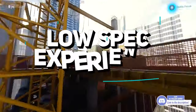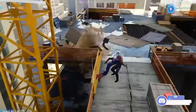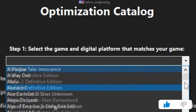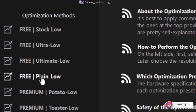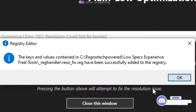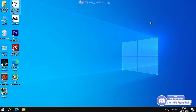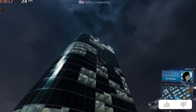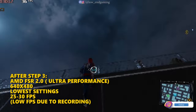For Step 3, we will use Low Spec Experience, a game optimization app for low-end PCs. The download link is in the description below. Download and install it, then open it and click on Optimization Catalog. In the drop-down list, find and select Marvel Spider-Man PC, then click Load Optimization Pack. Select the pack of your choice — I select Plain Low. Set the resolution to 640x480, then click Execute Optimization. If you get any error, click Fix Resolution. Then close the app, open ReSwitch app, type 640x480 in the resolution box, and click Execute ReSwitch.